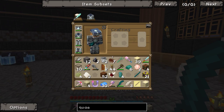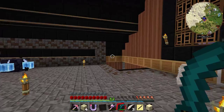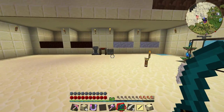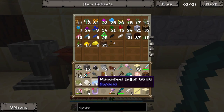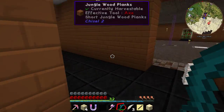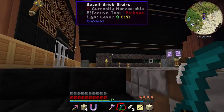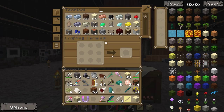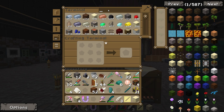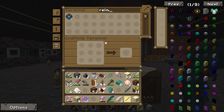We've got some tools made. We'll dump the mana steel from Botania in here. We're going to start making something to make getting nether stars a little bit easier. What I want to make is called Reinforced Obsidian.